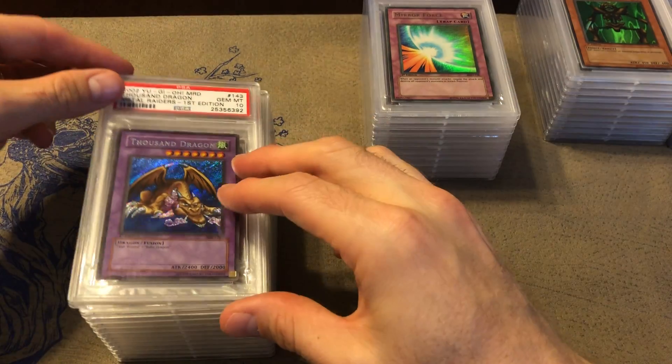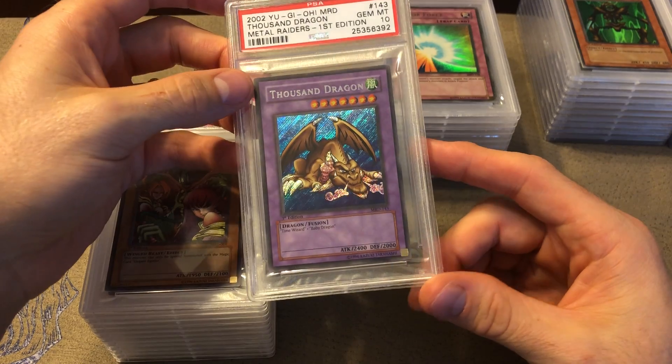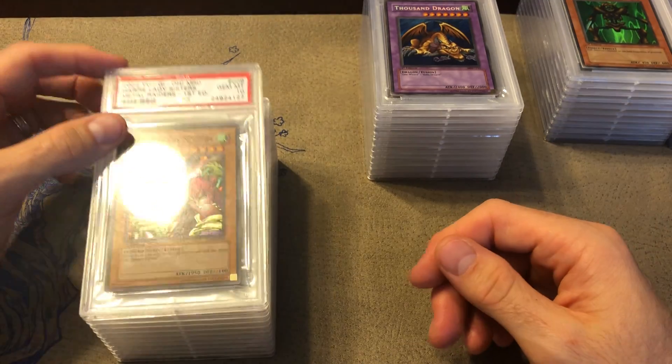Almost all of this I graded myself. I think for Metal Raiders I only bought one or two PSA 10s — Thousand Dragon was one I bought, and Magic Jammer. That's it for the ultras and secrets.